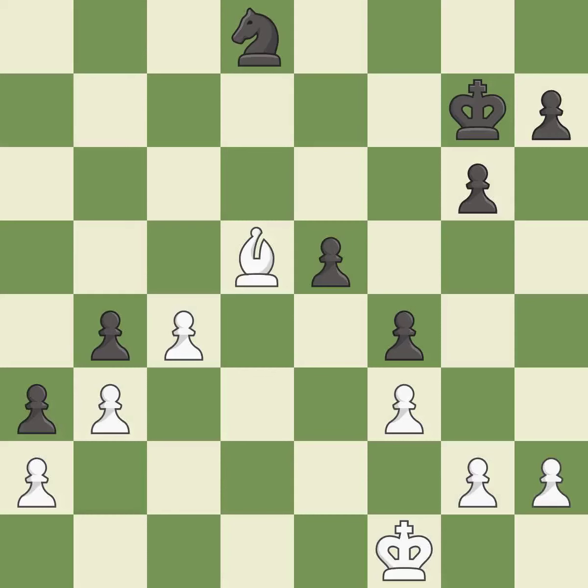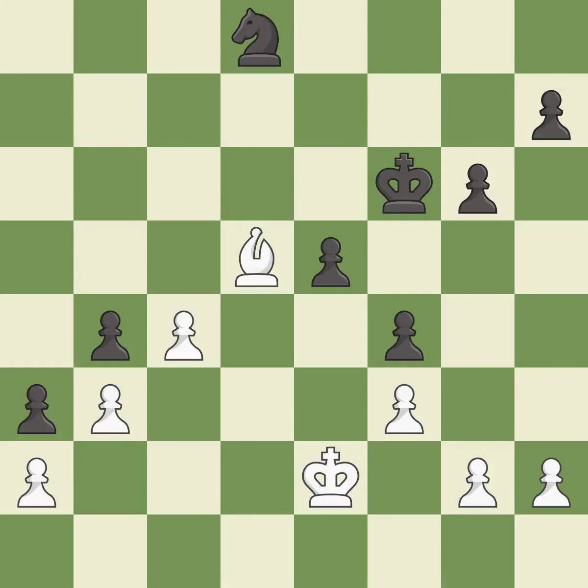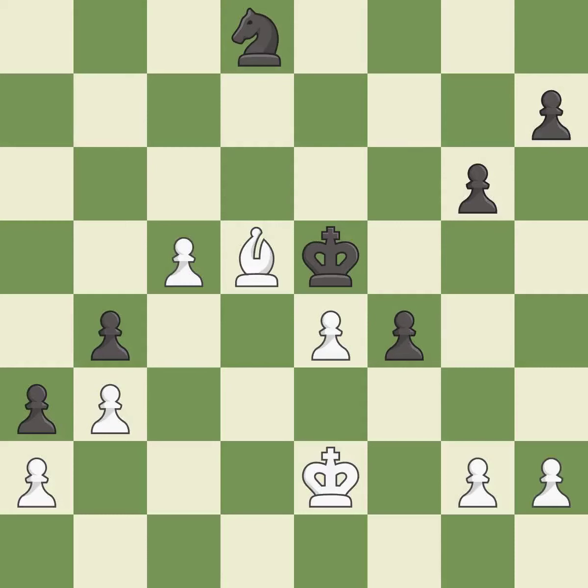This is the only move that works — it is a great move. Right on target — it is best. This overlooks a better way to activate the king by getting it off of the back rank — it is an inaccuracy. This gives away a free pawn. This threatens to create a passed pawn — it is a blunder. That pawn was free for the taking — it is best. A very strong play — it is excellent. This pushes a passed pawn — it is excellent. One of the best moves — it is excellent.